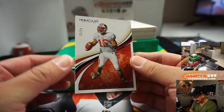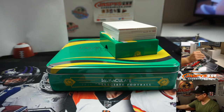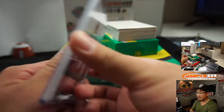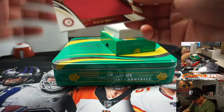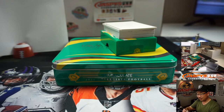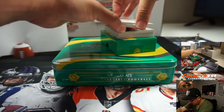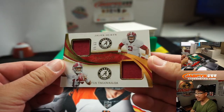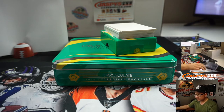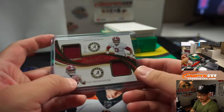First one out of the gate is Dangerous Russell Wilson, 21 out of 25, going to number one — Dan with that one. We've got a Jalen Hurts Jumbo Relic, 15 out of 99 — number one. Then we have a dual relic, Jalen Hurts and Tua Tagovaiola — two Alabama kids. That goes to 69 out of 99, Danny with nine.